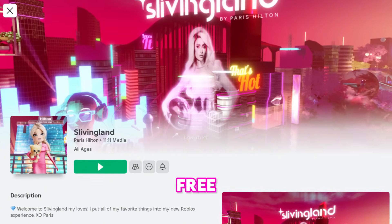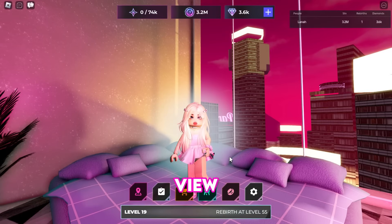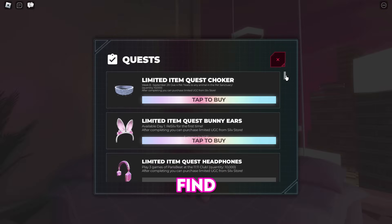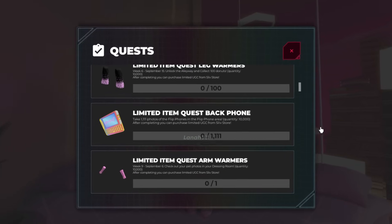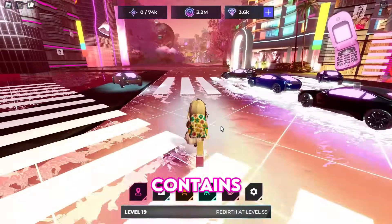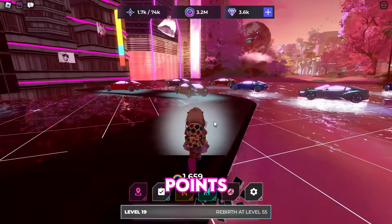The next free limited UGC item is from Slivingland by Paris Hilton. Click the quest icon and scroll down to find the item. Your mission is to take a total of 1,111 photos of flip phones in the flip phone area. There are different areas, each containing objects — take photos of the objects to earn points. Continue grinding until your backpack is full.